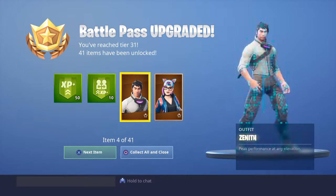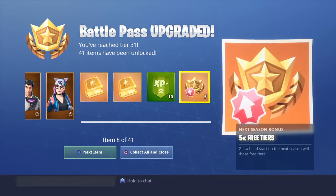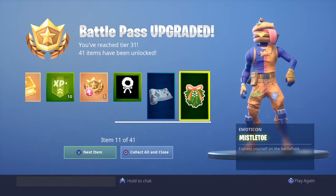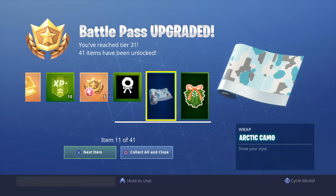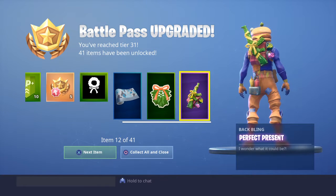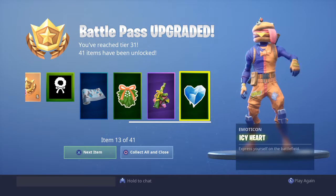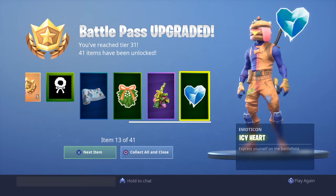They're both upgradeable. This is the cat one from the teaser — it upgrades into like a Black Panther thing. I think I saw a leak on that. Arctic camo. Oh, this is a good one. Perfect Present — oh, it's an AK. I don't like the AK, so that isn't really a good present.